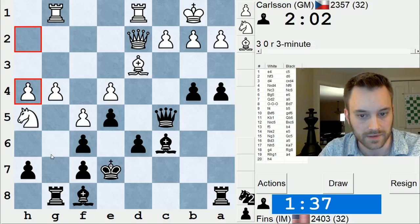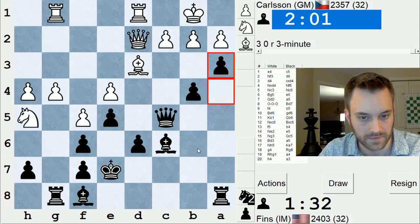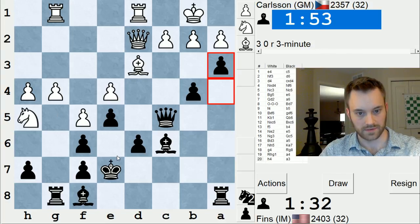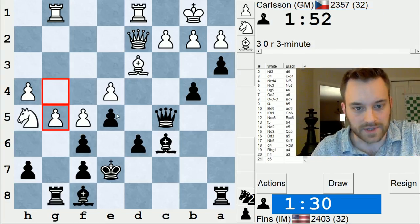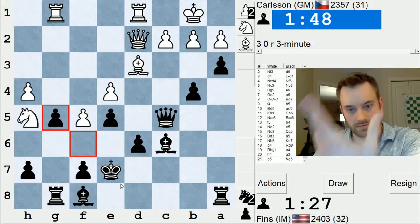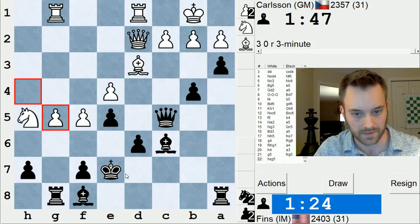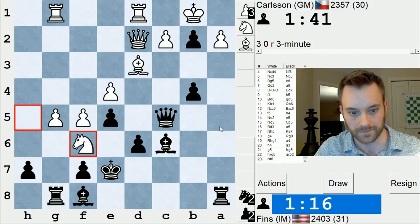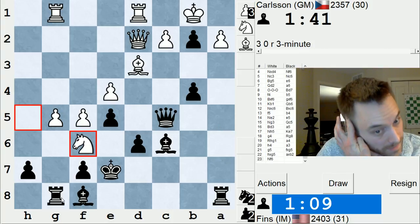Now I think I've got to do something fast on the queen side. Like a5, a4, a3. Otherwise he's just going to play h4, g5 and overwhelm me. He might do that anyways. Alright, let's do this. If he pushes, I think I have to take. This is why this line is fun to play — you just get these wild games. This is the brand of chess I'm just trying to play more often. Not go crazy, but sharpen things up a little bit. Test myself. Taking here seems nearly forced. I know I'm staring down the barrel of numerous threats on the king side, but I'm looking for rook takes a2.